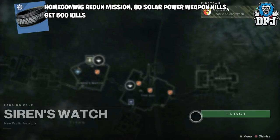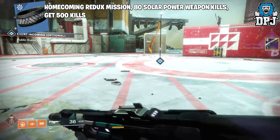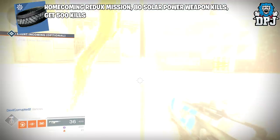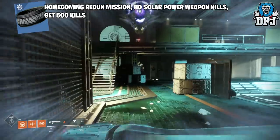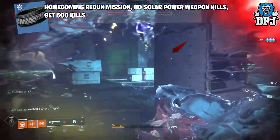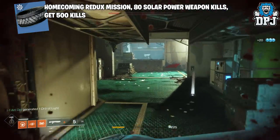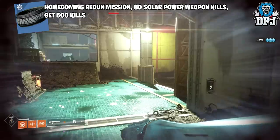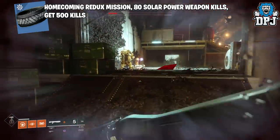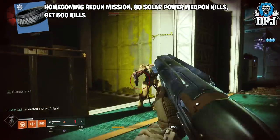For the Titan mark class item you need to complete the Homecoming Redux mission, get arc power weapon kills, and get 500 kills. The 500 kills will almost be done just from completing all the other challenges. For power weapon kills I suggest either a shotgun or a sword. Use the strategy of rallying public event flags, getting heavy ammo, finding groups of enemies or lost sectors, and simply rinse and repeat until it's done.